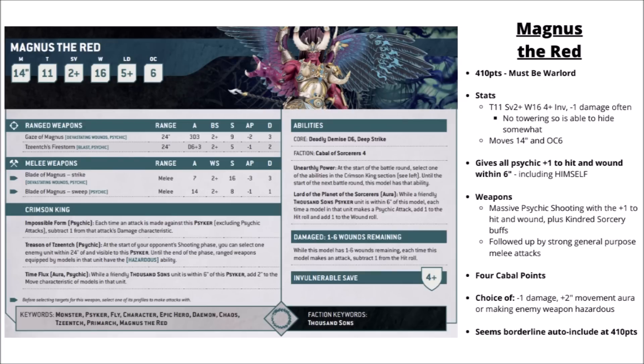Moving on, let's cover Thousand Sons characters and sorcerers, then after that the Mutalith Vortex Beast and all their Daemon Engines and vehicles. Leading the way with the characters, we've got Magnus the Red, the Primarch himself - 410 points and must be your warlord. Magnus is really looking so much better than he was in 9th edition and is a competitive staple right now, both having massive damage stats and acting as a psychic lynchpin for the army. Stats-wise he's got Toughness 11, a 2-plus save, 16 wounds and a 4-plus invulnerable, and he'll usually have minus 1 damage as that's probably the most reliable buff choice. He moves 14 inches with Objective Control 6, and it's also quite nice that he doesn't have the Towering keyword, meaning he can actually hide behind obscuring ruins.